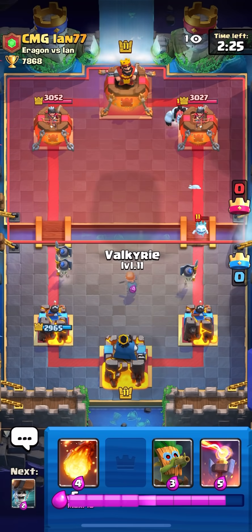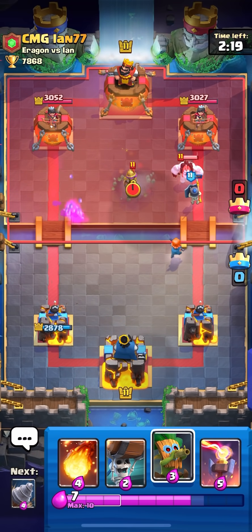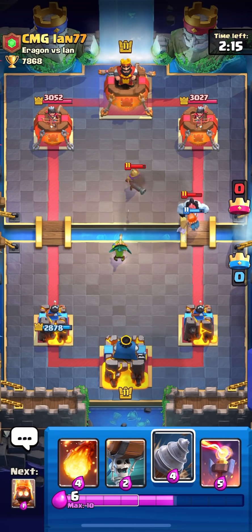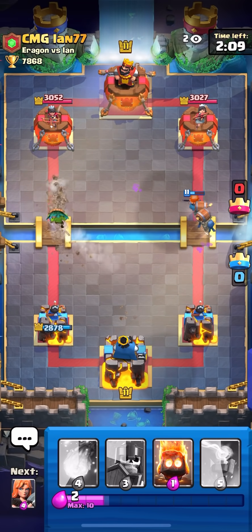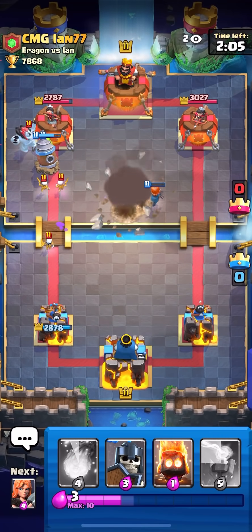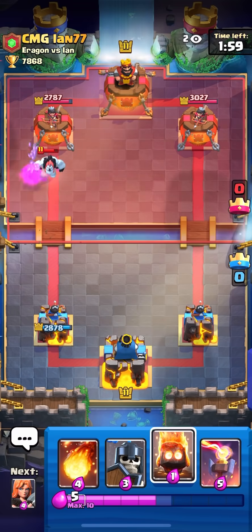Just gonna Valk in the middle at ten because I don't want to play a Dart Goblin he can just Log it. I probably should have played a Dart Goblin — he Logged my left lane, whatever. Actually I can kill this Musketeer with the Dart Goblin now. I'm gonna Goblin Drill on the left side and Wall Breakers on the right side because he's not back to Log. I played the Goblin Drill about one second late but I'm up damage so I'm fine.